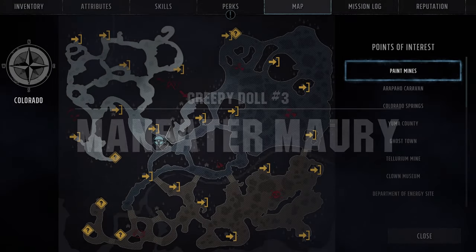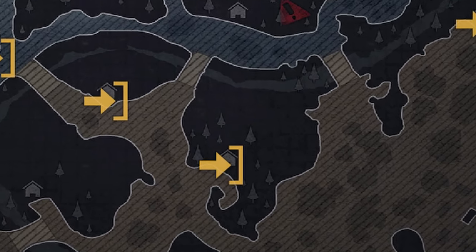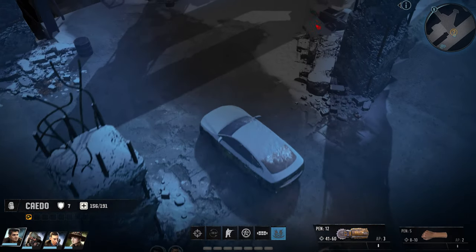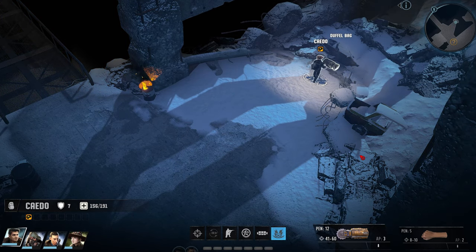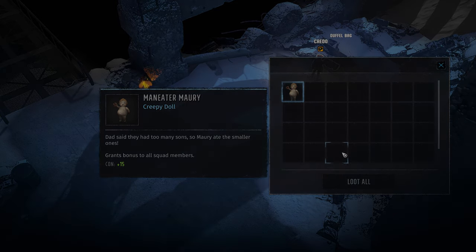The third creepy doll is Maneater Mori, found in the bazaar exterior — so outside the bazaar. You don't have to gain entry immediately because Mori is outside in the parking garage area. Beware of the robots around, but once you've taken care of them, Mori can be found in a duffel bag where most of the paths in the parking garage area converge, northeast of where the parking garage icon is on the map. Maneater Mori's bonus to the entire party is 15 constitution.